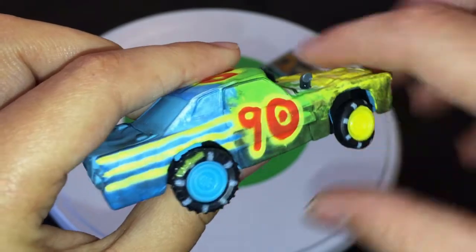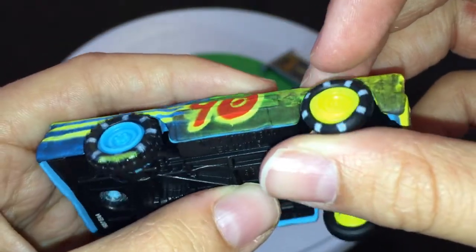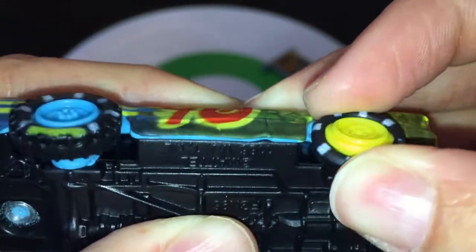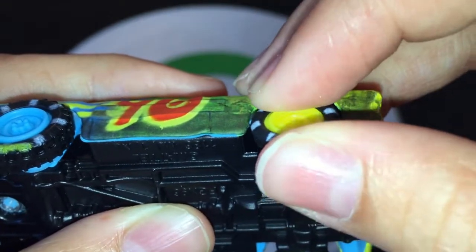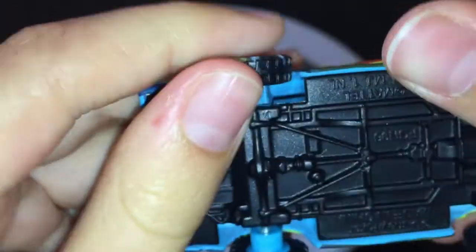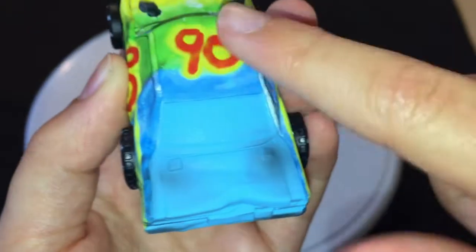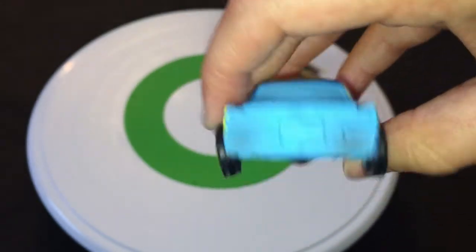There's some green on this tire — I think that's supposed to be there. He does have regular tires in the front. You can see how the rubber has kind of come off, but they're not rubber like the Piston Cup rubber tire releases back in 2010. He's got dirt tires in the back, regular tires in the front. Nothing on the back here — this is what I don't really like about him. He's kind of boring.